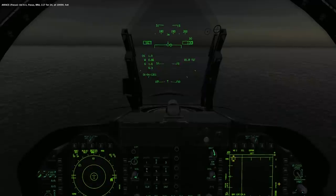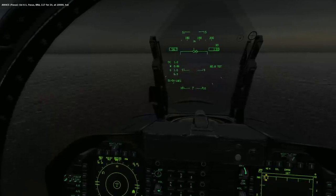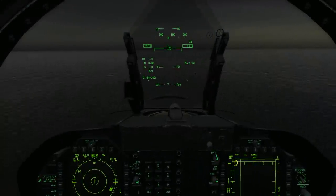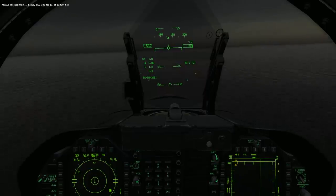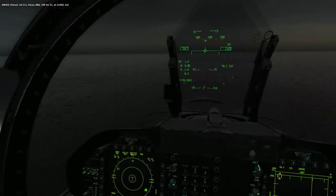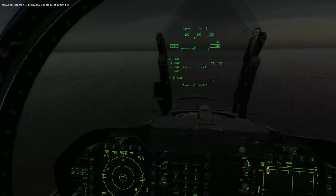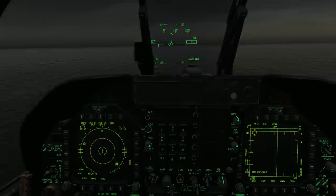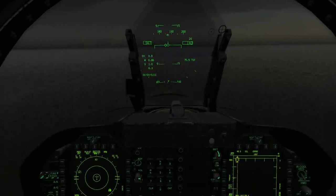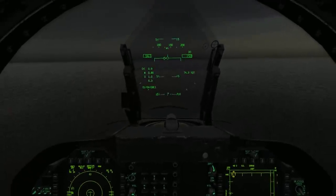Uzi 6-1, focus — BRA 117 for 424 at 10,000. Hostile aircraft have just entered the maximum detection range of our E-2, and we're already over the Strait of Hormuz, probably no more than 10 minutes out from the carrier. BRA 108 for 424 at 11,000. I think we're good.